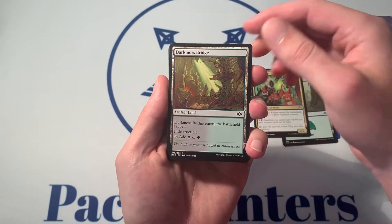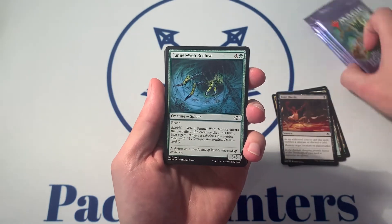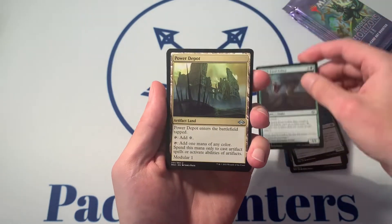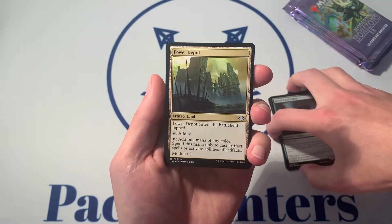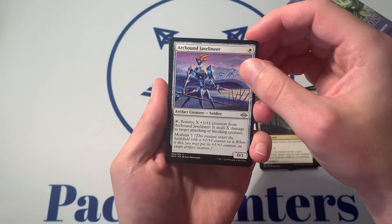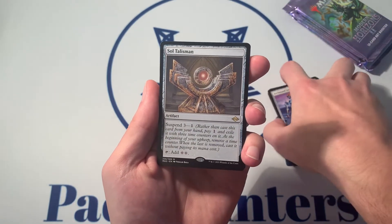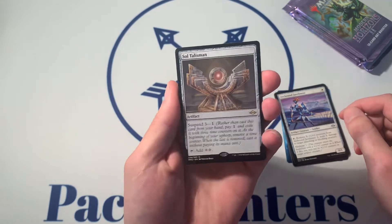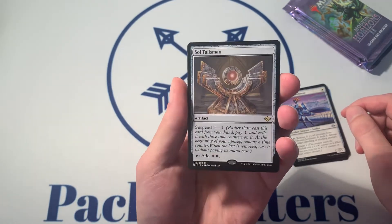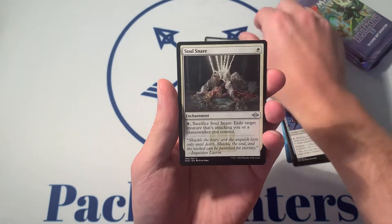Dray Keeper, Dark Moss Bridge, Bone Shards, Funnel Web Recluse, Jewel-Eyed Cobra. First uncommon is a Power Depot. Arcbound Javelinier. First rare: Slow Talisman. Not a great monetary hit, but one I don't have yet and it looks cool. I look forward to trying it at some point. We'll go ahead and stick that one up top.